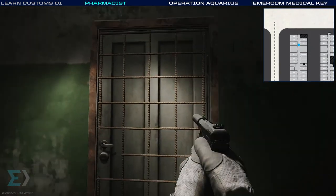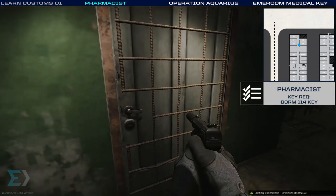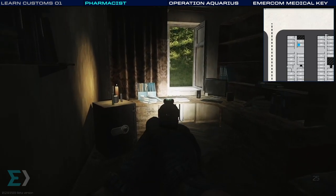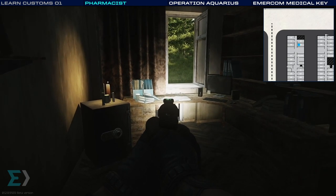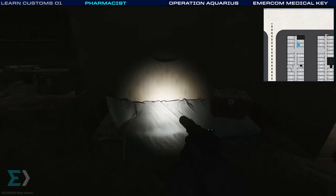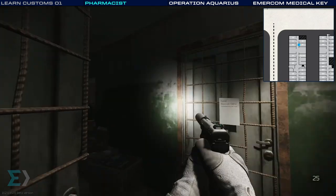Here we are at room 114. You need this room for some good loot and for the task called Pharmacist — get that one from Therapist and you'll find the documents or the case you need right on top of that desk. You can see a safe, computer, and a med box. I'll show you later on where you can find the key for room 110.